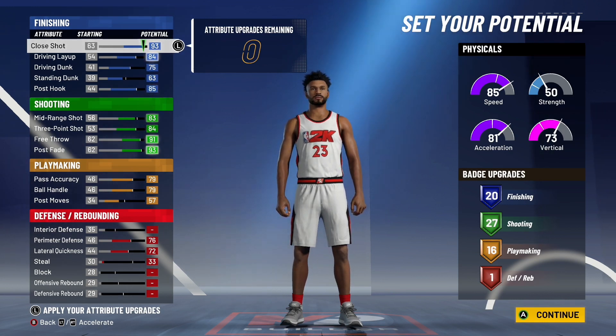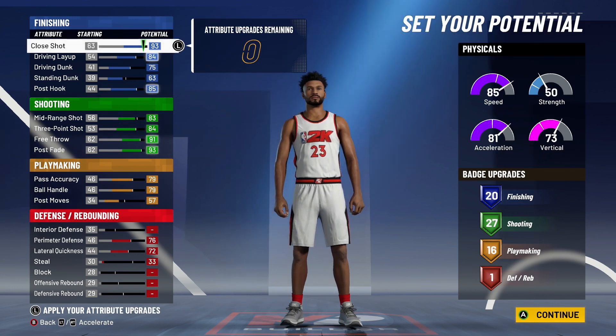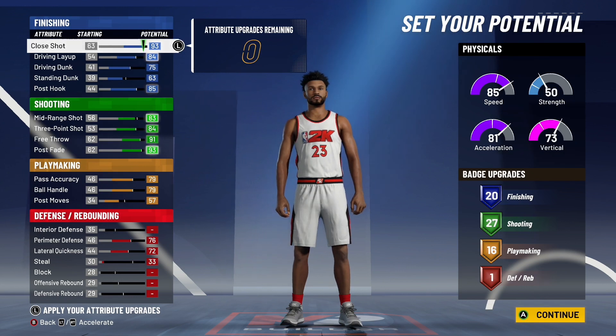Now that we've covered all five positions, the Center gets the most badges. The Point Guard and Power Forward are tied for number two. The Shooting Guard gets the third most badges. The Small Forward this year gets the least amount of badges out of every single position — last year it was the Power Forward, but this year it's the Small Forward, which is kind of surprising. Shooting Guard gets 64, just one extra badge more than the Small Forward.